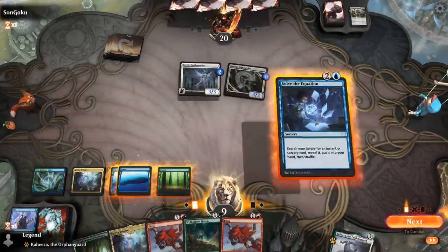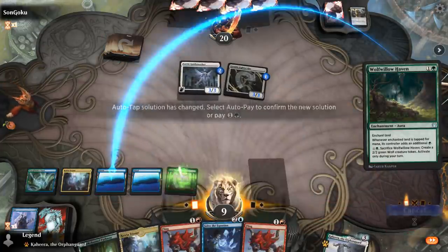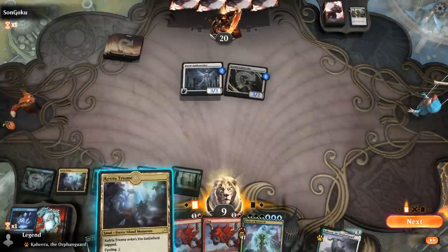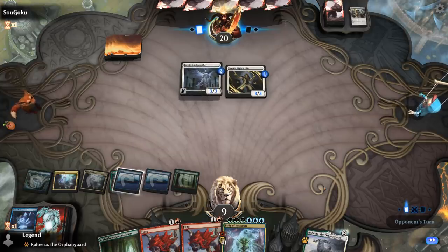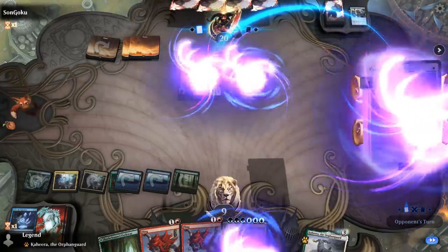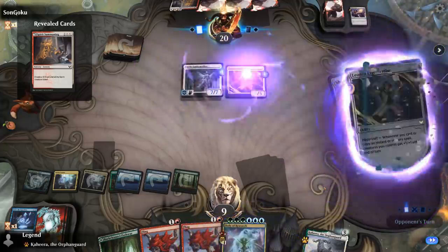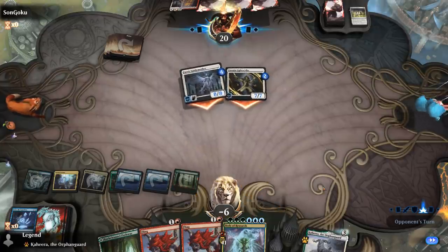Another Fling, so we'll solve for Body of Research and play Haven. We just need to survive. Not loving our chances at nine life, but we'll see. And Guiding Voice is already game — plus a Show of Confidence. Yeah, white aggressive decks — not a great matchup. On to the next one.